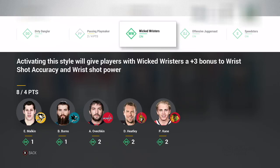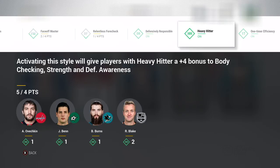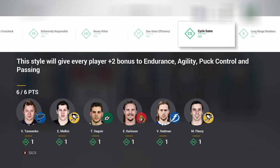Here are the synergies I was running on the team: Jerry Dangler, Wicked Wrister, Offensive Juggernaut, and Speedster which he has activated. On his own card: defensively responsible, heavy hitter, and one-time efficiency which is another one he'll have activated because it's the team synergy, giving him plus three hand dive, passing, and offensive zone awareness. Cycle game gives plus two endurance, agility, puck control, and passing.